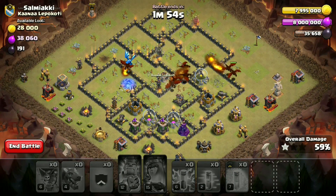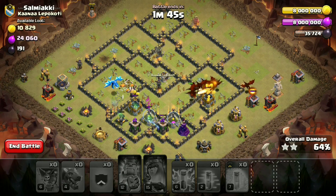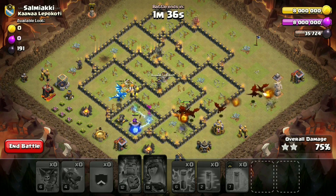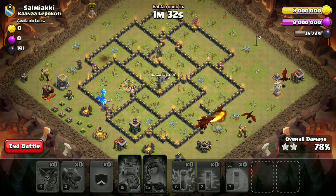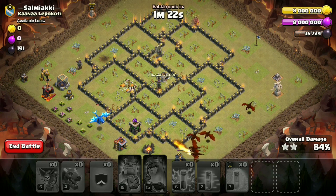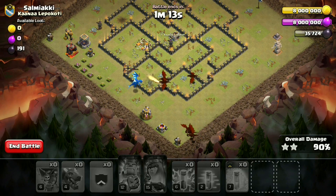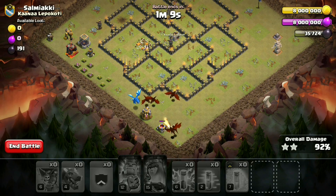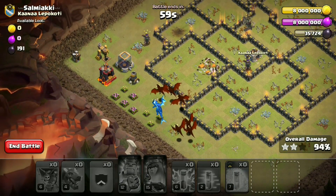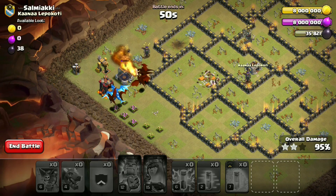In this attack strategy you have to mainly focus on proper funneling, then deployment of loons, and then your haste spells. You can take different spells along with the lightning, but 8 lightnings are a must. I think you have understood the concept of this army. I was able to take 3 stars easily — and this was a live planning plus attack.